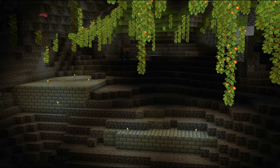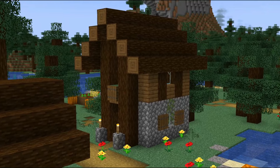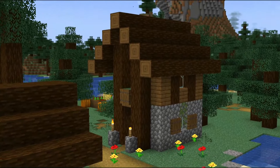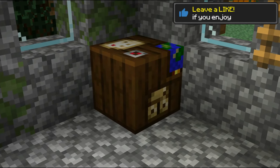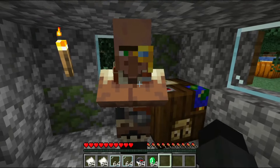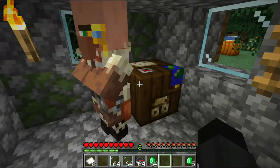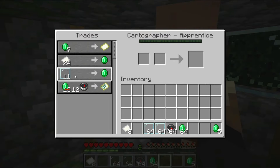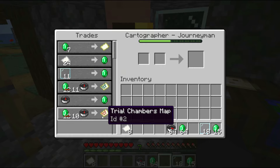When you're on the surface, the best way to find a Trial Chamber is to use a map. You can get a Trial Chambers map by going to any type of village and looking for a Cartographer villager with a cartography table. You'll have to trade with the villager until it is leveled up to journeyman. Make sure to collect enough paper and glass panes, since you will need those items plus a compass to get the Trial Chambers map. If the villager sells a map for a different structure, just try again with another villager. Once you have the Trial Chambers map unlocked, you can get it and use it to locate the nearest Trial Chambers.